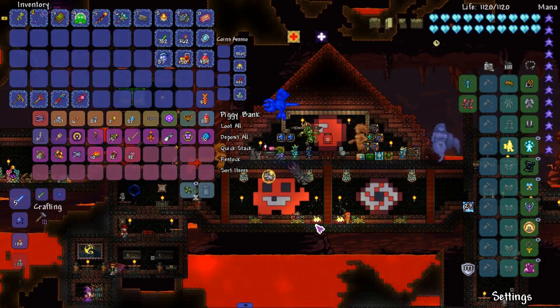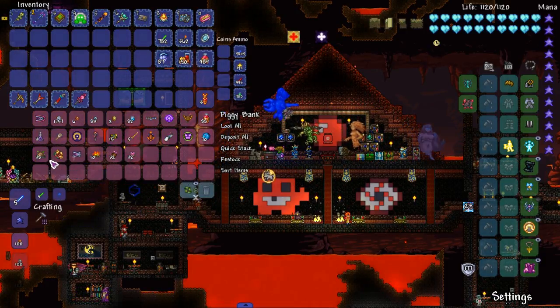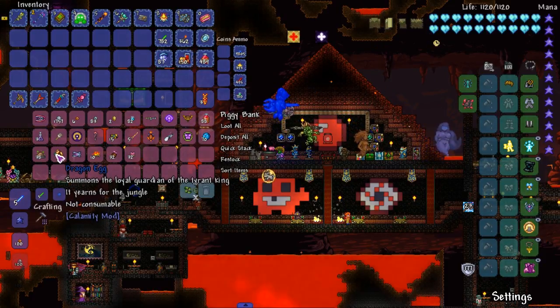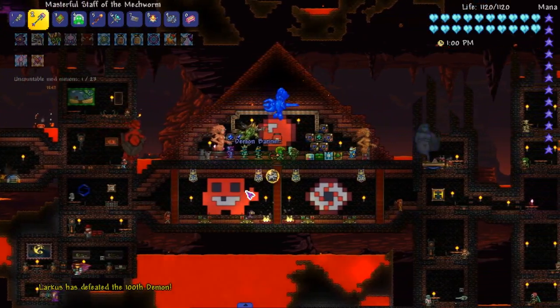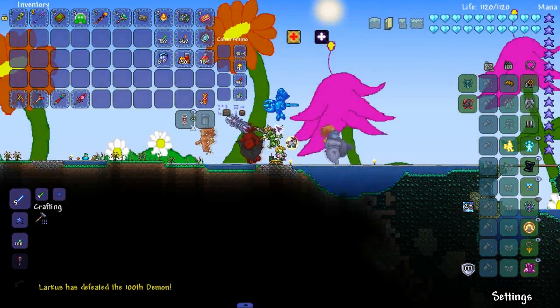Make sure to check that stream out, it's a pretty good stream with a lot of hard bosses. During an invasion — Halloween — I don't remember if it was the pumpkin moon or the frost moon, but I got a dragon egg which I didn't even know dropped, but apparently it does. So that means I'm not even gonna have to craft it, but we're still gonna fight the birds anyway.